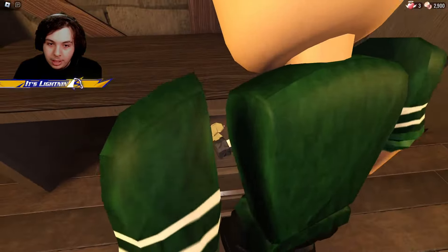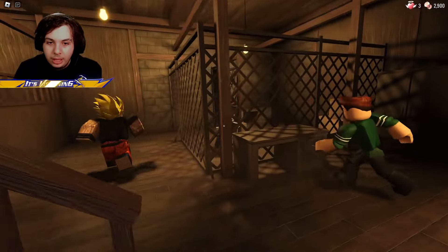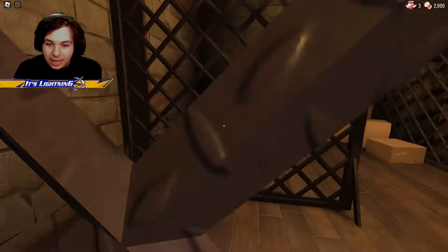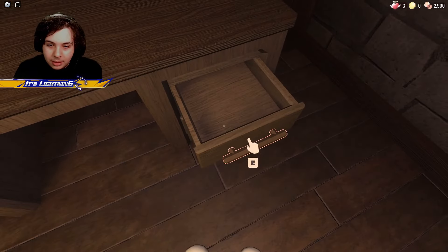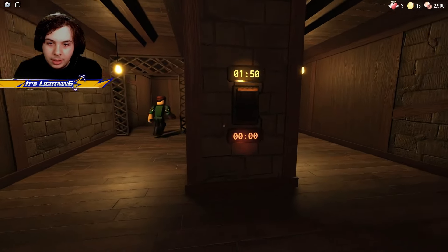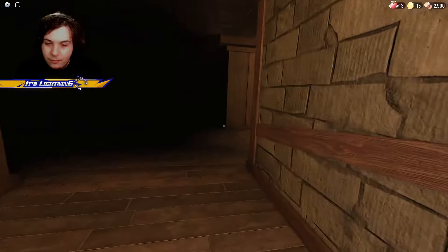Okay, what was that? I want that — give me — oh, you can't pick up light bulbs. I haven't played Doors since yesterday. The lights flickered. Door negative 50 is locked. Why is door negative 50 locked? Oh, that was a key.